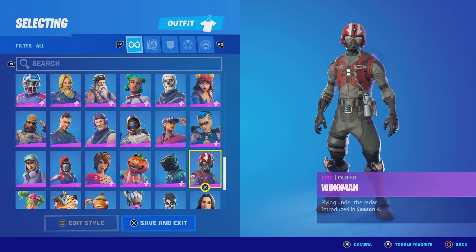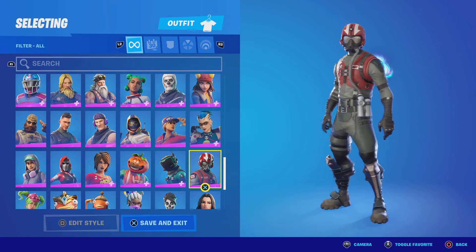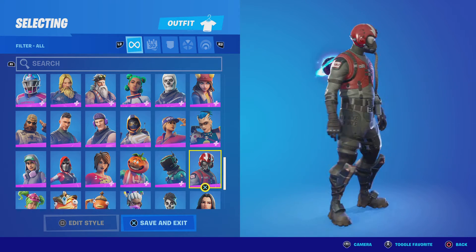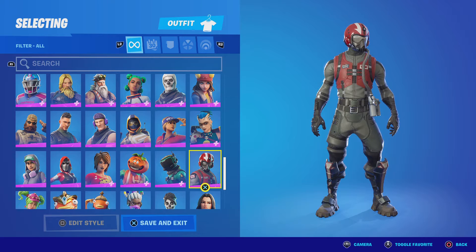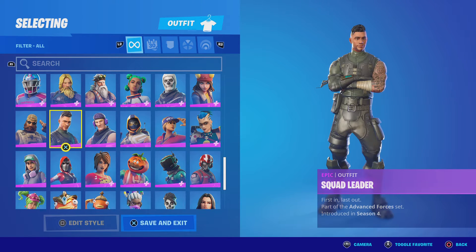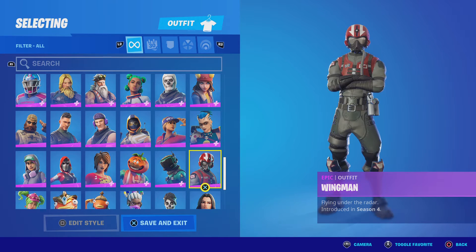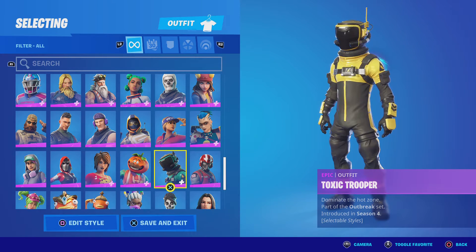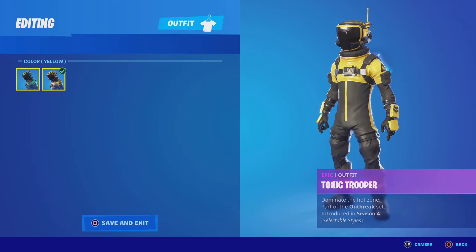Tyranna — that is so ugly, extremely ugly, I've never worn it. Wingman — if you look at Wingman and then look at Squad Leader, their outfits look like the same person. Toxic Trooper — this is actually kind of a good skin, his head could be a little smaller but it's pretty good.